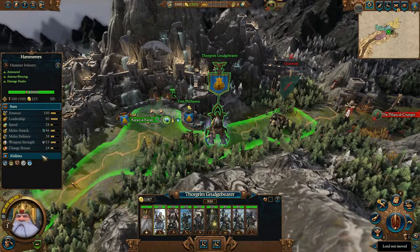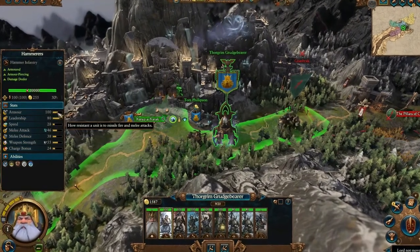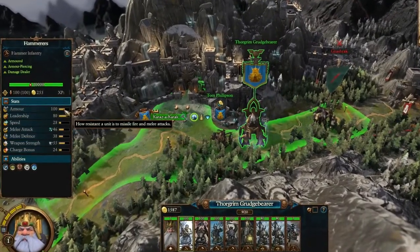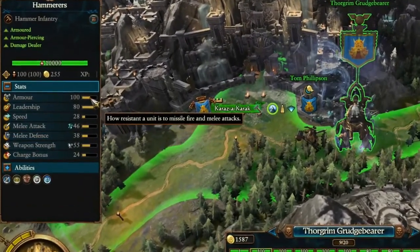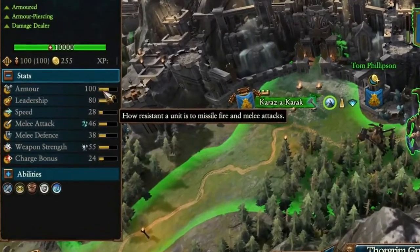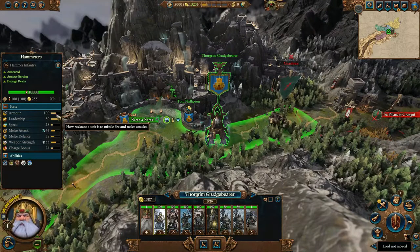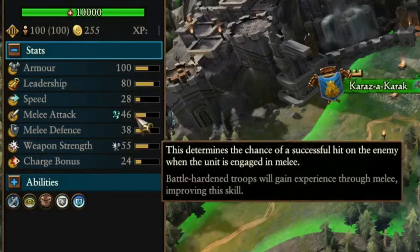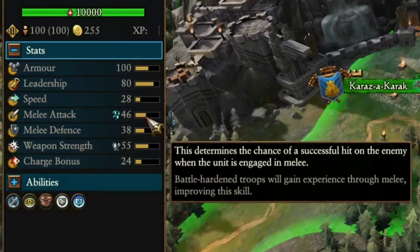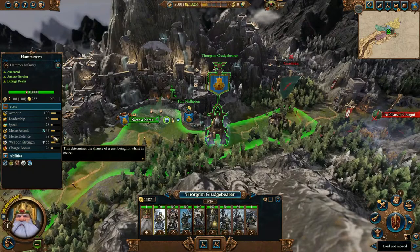What do these stats mean? Well, the stats — generally — you can view them as a percentage chance for a unit to perform a certain action. Armor, for example, is the percentage chance for a unit to negate missile fire and melee attacks, meaning anything that's not armor piercing — a special trait I'll get into later — is 100% negated by this unit, which makes it extremely resilient and a good frontline unit. Melee attack is the percentage chance that an entity within the unit has to strike an enemy unit and deal damage based on the percentage of their weapon strength, which is the amount of damage they can deal when they hit.